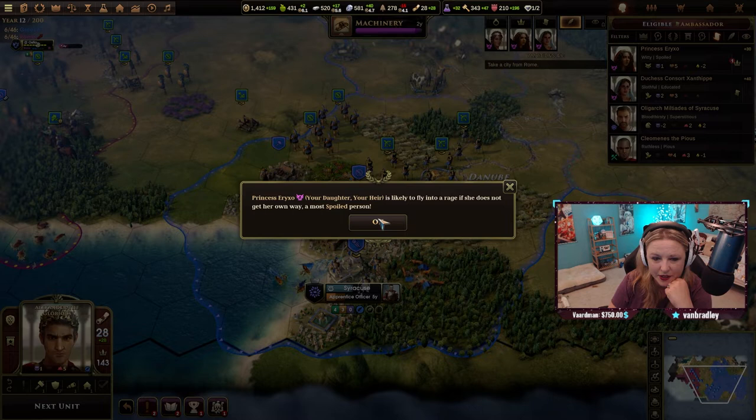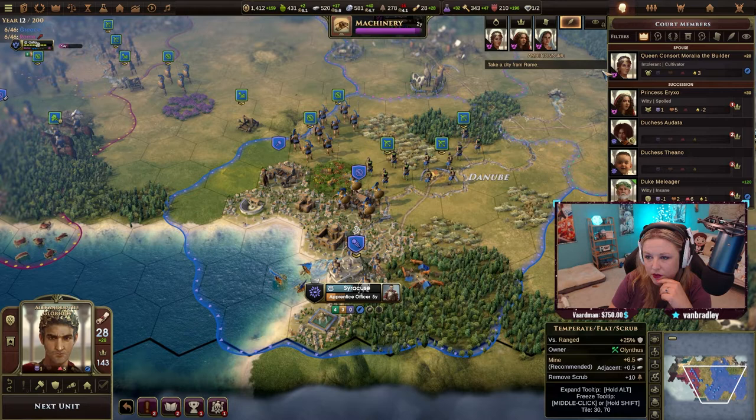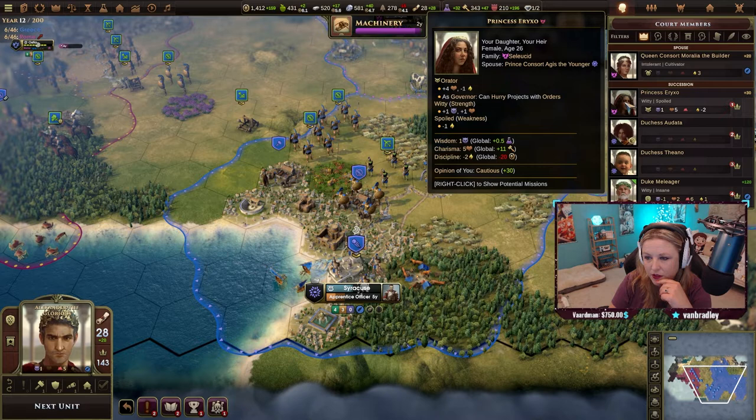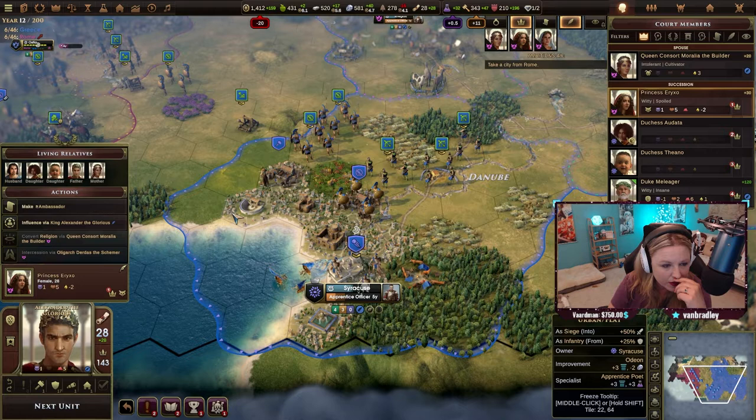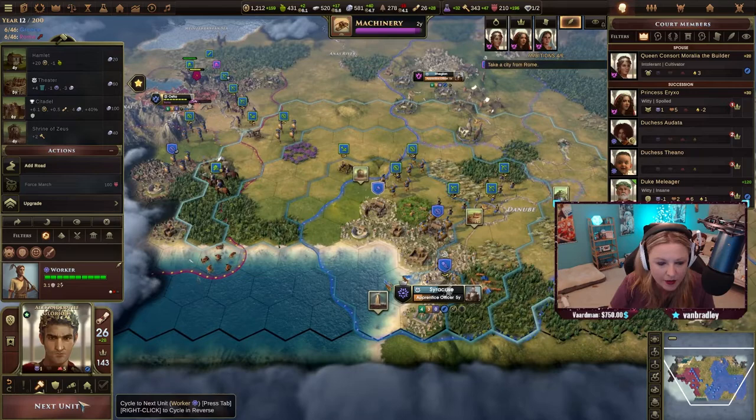Alexander the Glorious's daughter just likes to fly into a rage if she does not get her own way — most spoiled person. Oh, the princess, your daughter. Witty and spoiled. I'm right in the middle of the war and I've got time for your nonsense, little girl.